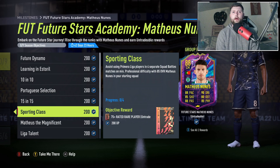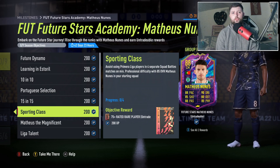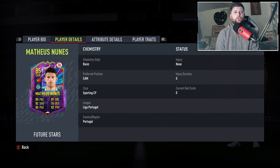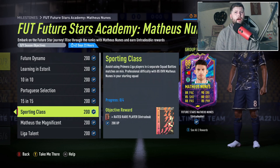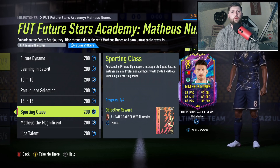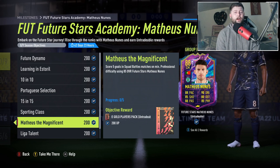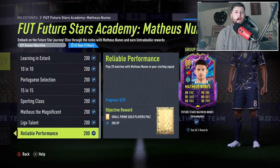Then for the final push to the 88, we need sporting class assists using Premier Liga players in four separate squad battle matches on professional with the 85 in your team. I'll double check the exact league - it says League of Portugal - so it might be a different one. I'd have thought it is the Portuguese league, but we'll double check. All you have to do is get assists in those four matches.